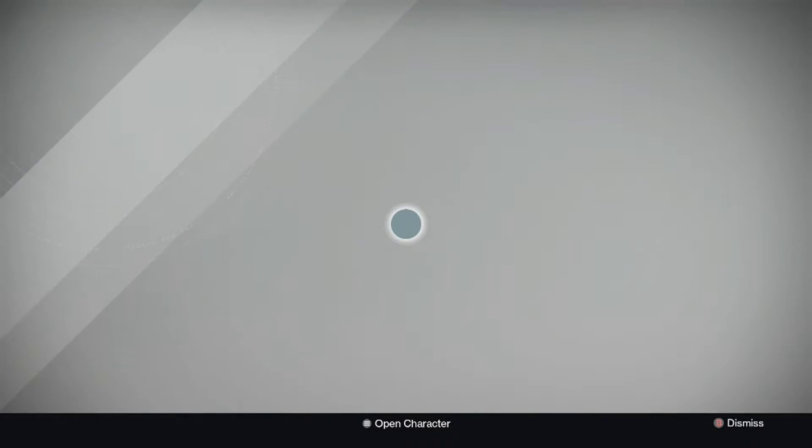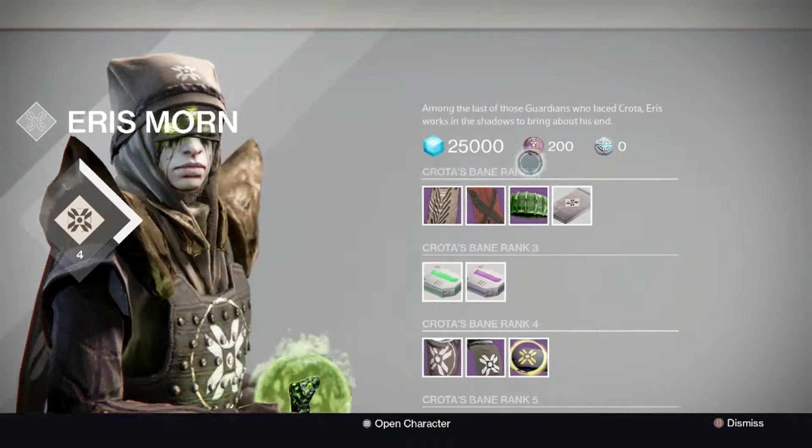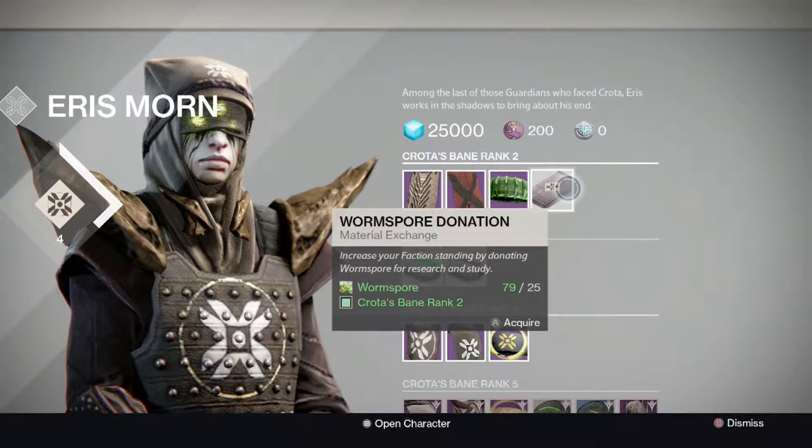Once you reach rank 2 in Crota's Bane on Eris Morn, you get this — the Warspawn donation. It's a pretty cool thing. Basically what it is, is for a certain amount of Warspawn you get rank.